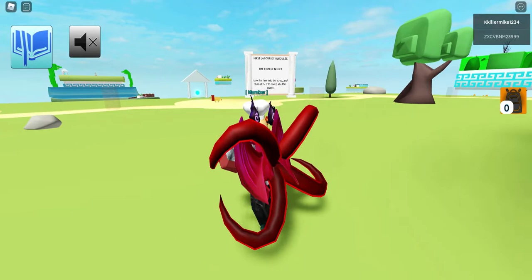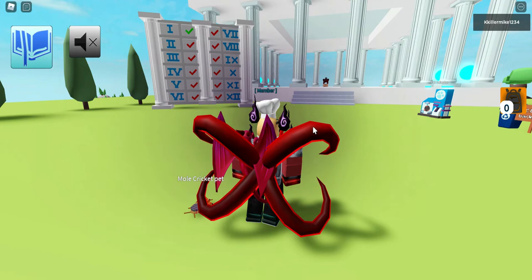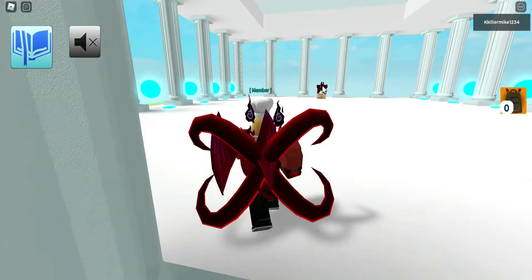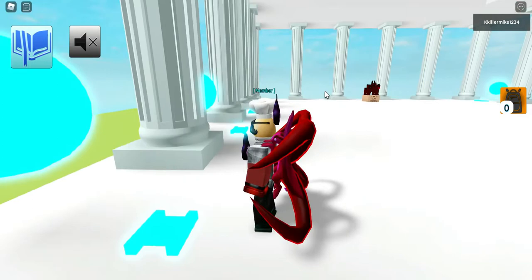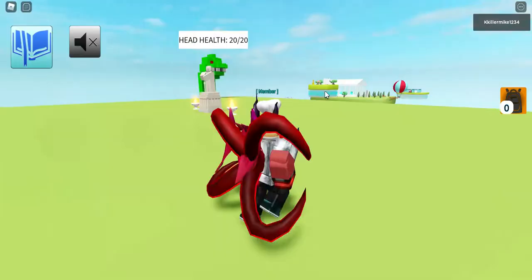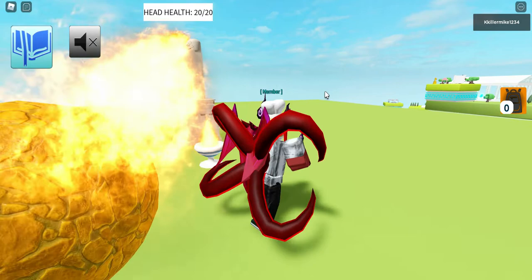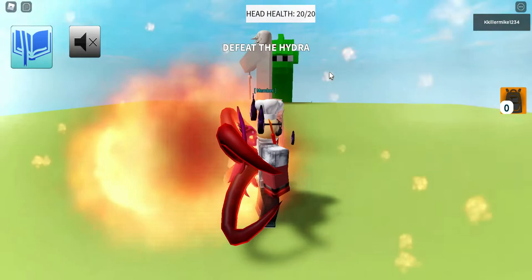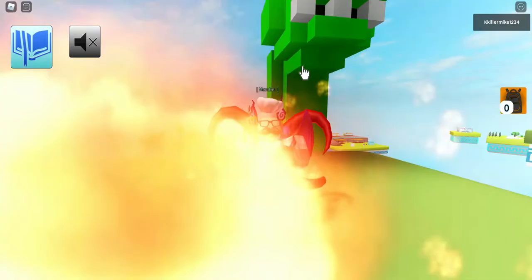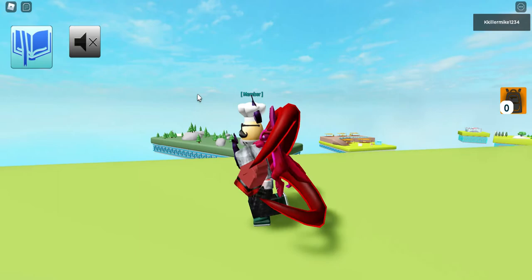We have completed the first labor of Hercules, now it's time for the second one. That's the Hydra. Whoa, 20 health — how do I defeat it? Oh, I'm a spam clicker — that did two damage. Charge! Charge — 16 health. Charge, that had to do a lot. One, two, destroy him. Full health left, I must destroy him. Die, hydra head!